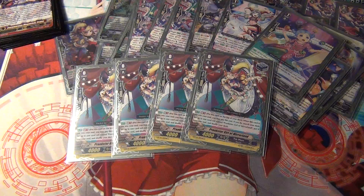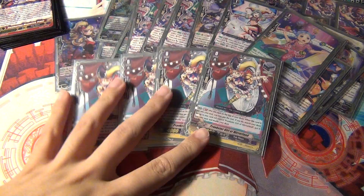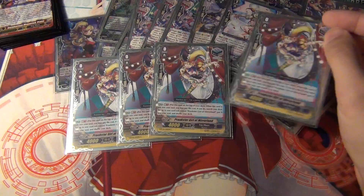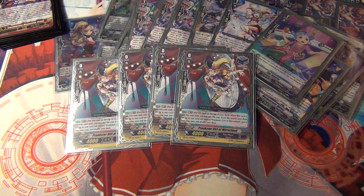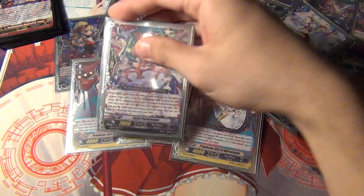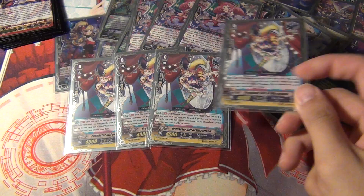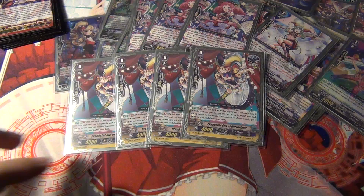For the trigger lineup, I put in Prankster Girl of Mirrorland — boy, is this card good. This Stand Trigger eliminates the need to run the Grade 2 that does the same thing, and it has super high efficiency at thinning your deck and putting itself back. Basically, with GB1, when it's put into the Soul — so anytime you Soul Charge with the On-Stride skill, or Cutie Paratrooper, or any of the cards that Soul Charge — when this card gets Soul Charged, you can put it on top of the deck, then put any other card not named this into your Soul as a substitute, and then shuffle the deck. It's really, really good at deck thinning.